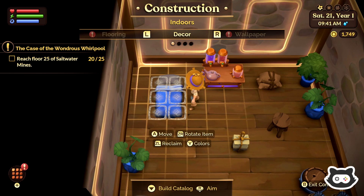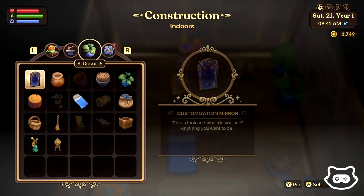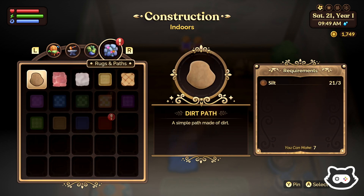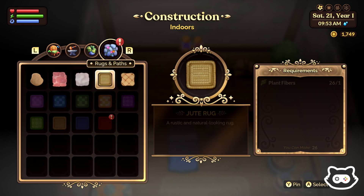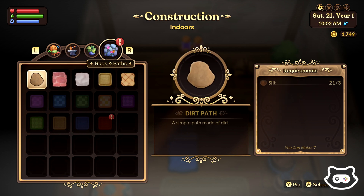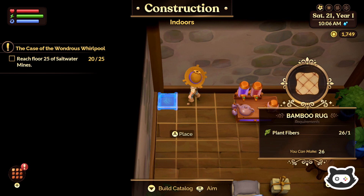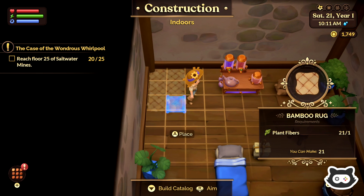Maybe we can make a bit of a bedroom area. Let's do some carpets and things. It's very quiet in here, isn't it? Where are the carpets? What have we got? Brick paths? We don't want brick paths. We could just go... we've already used the rug. What's this? A bamboo rug. I suppose we could use a bamboo rug for kind of like a bedroom area. It costs only one plant fibre.